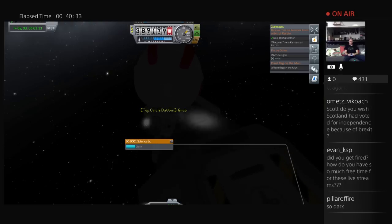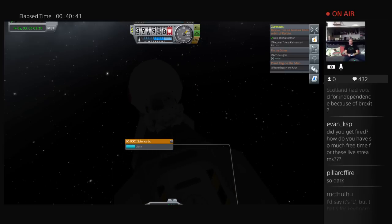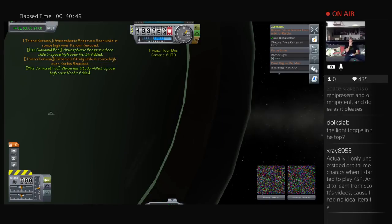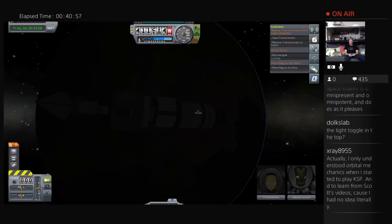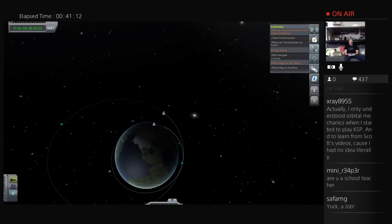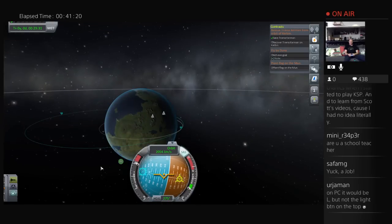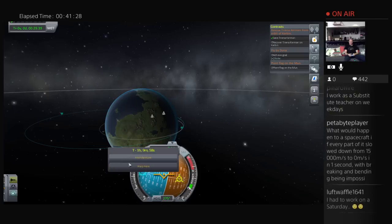Did I get fired? No, it's a Saturday — I'm not working on a Saturday. I have a proper weekday job. So what I need to do now is get ready for landing. I'll warp around to a good position. You know what's going to be a problem — I have multiple parachutes to deploy and staging just doesn't seem to want to work.